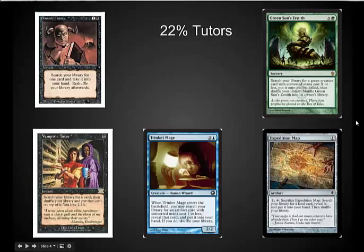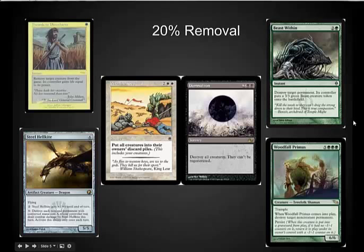The next area people are really likely to want cards in is tutors. 22% of the list tutors in some way, with the most popular being Demonic Tutor and my favorite being Green Sun's Zenith. Expedition Map is one of the least expensive and lets you go get cool individual lands — if you've got a single Maze of Ith or a single Dual Land. Trinket Mage was a little bit of a surprise until I remembered that the number one card was Sensei's Divining Top, and Trinket Mage really gives you two tops. It can also let you go get some Graveyard Hate, like Tormod's Crypt.